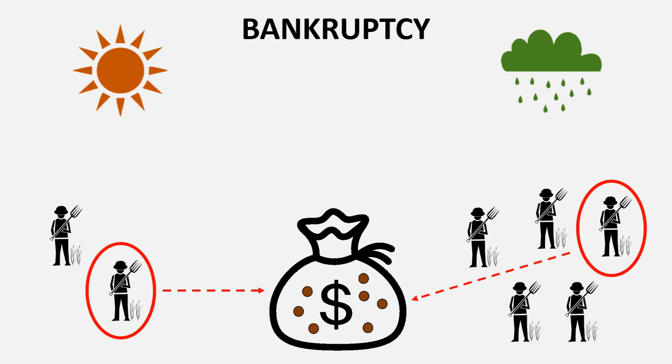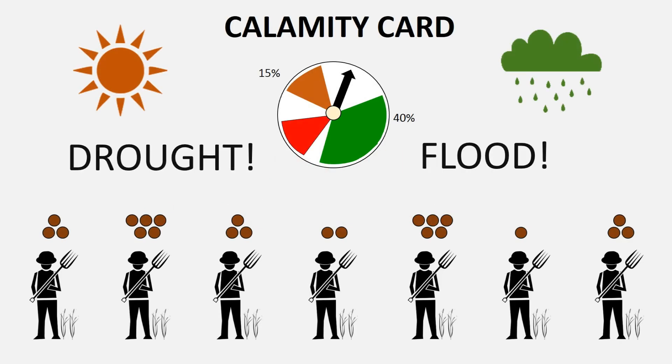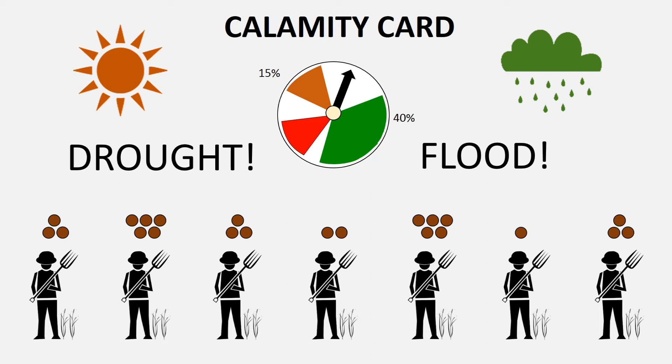To keep the game interesting, you can introduce a calamity card at some point. The calamity could be a flood or a drought, and given the severity of the situation, every player loses two beans regardless of how they invested during that round. This loss might bankrupt some players.